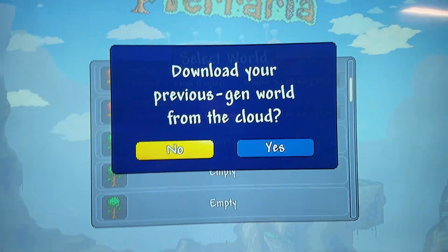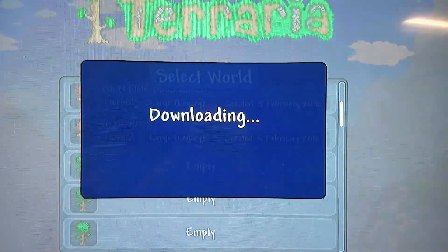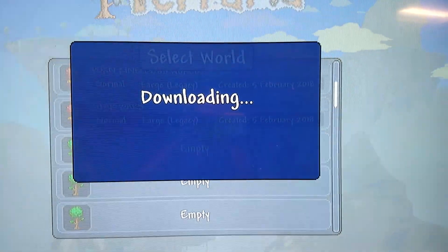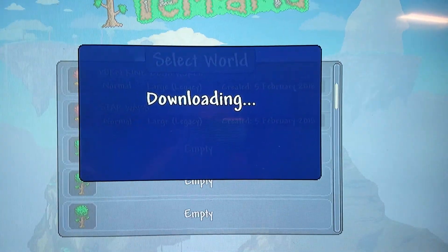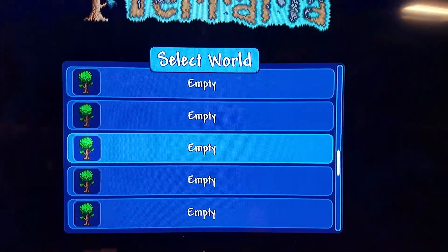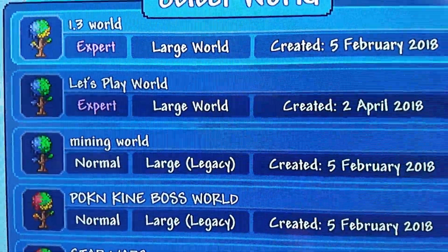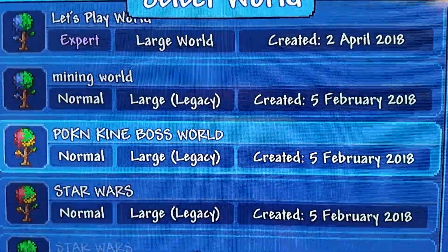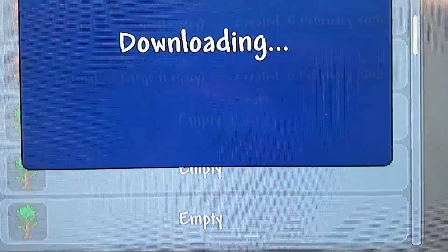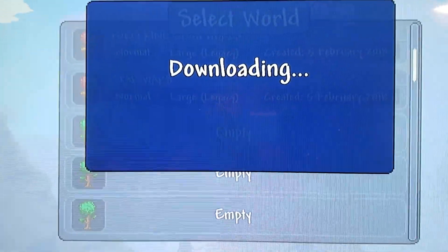I press the button to download — I mean upload — a world to the Xbox One from pre-gen. If it works this time, it was my one and only time it worked in 50 attempts, I'm not joking. Nope, it's gone, it's not here, empty. I'll even try it a second time, but it's not going to work, because Pipeworks broke something. Fix it, Pipeworks!